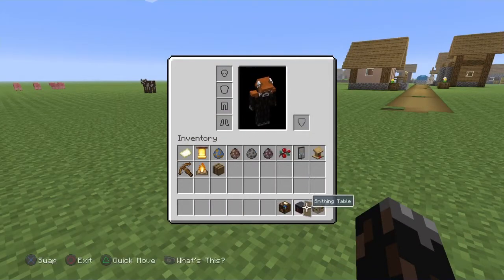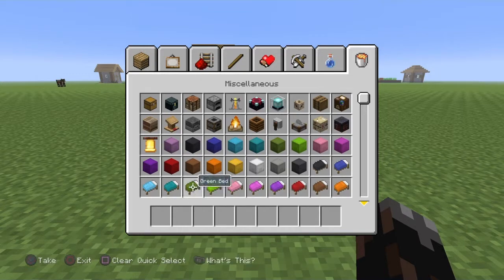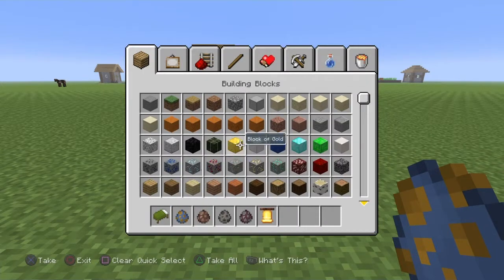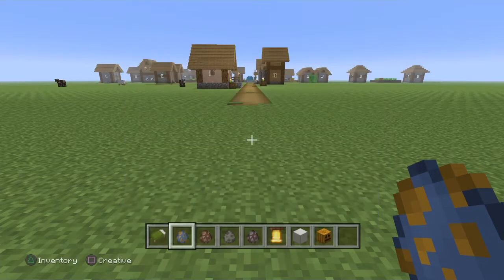I have a shield in the game, which is really cool. First of all, I need a bed. I'll grab these little things and I also get an iron block. They've changed some things up.